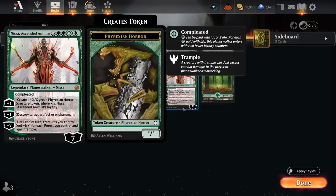Nyssa can also generate large tokens with the plus-one, or potentially destroy artifacts or enchantments with the minus-one, and thanks to the completed mana cost, it's also quite versatile.